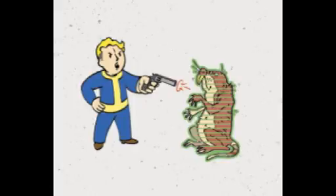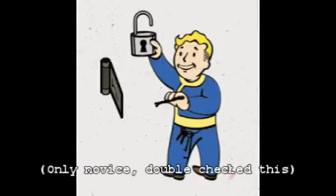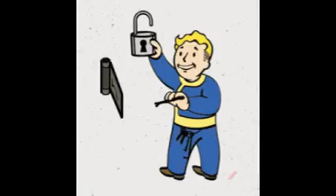Perception level 4 is Locksmith. There are four ranks — Rank 2 requires level 7, Rank 3 level 18, and Rank 4 level 41. This is a perk you'll want no matter what kind of character you're playing, as lock picking is a major part of Fallout. Rank 1 gives you the ability to pick Advanced locks, Rank 2 lets you pick Expert locks.